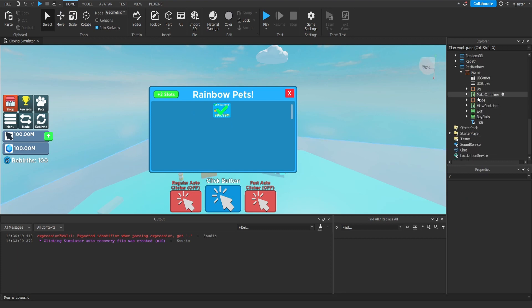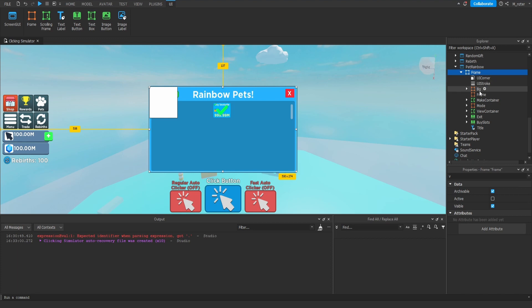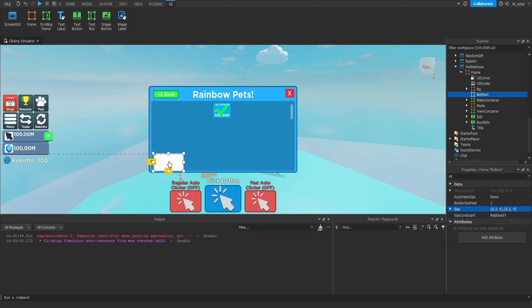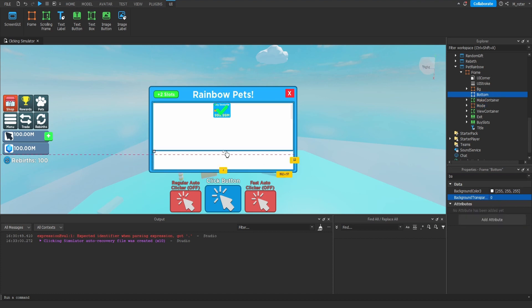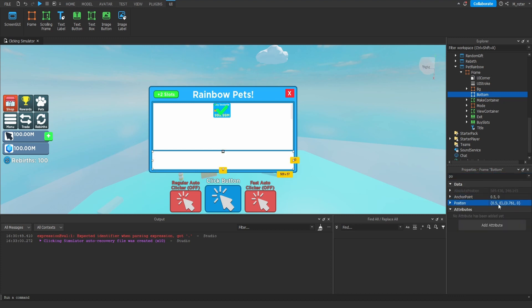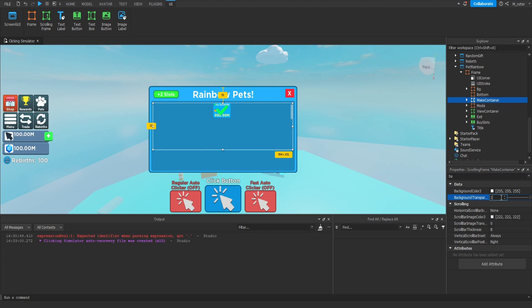We don't actually need to make many changes to the Make Container — it already has everything we need. We're leaving the bottom 20% of the background frame available because we'll display some text and a button there. Add a frame inside and rename it to Bottom. Set its size to scale, then resize it to fill the bottom 20% area. Set the Make frame background transparency to 1 so we can see where it ends and resize the Bottom frame appropriately. Center it horizontally at 0.5 and 0.5. Set the Bottom frame background transparency to 1, and also set the Make Container background transparency to 1.